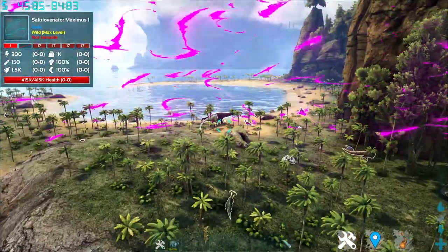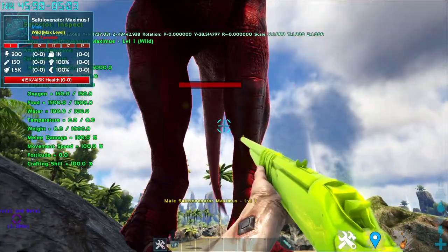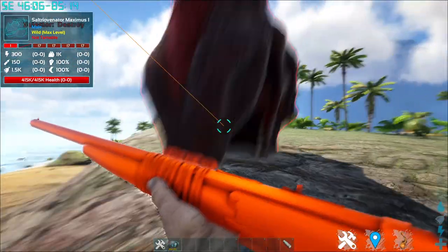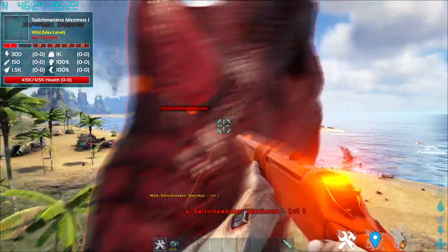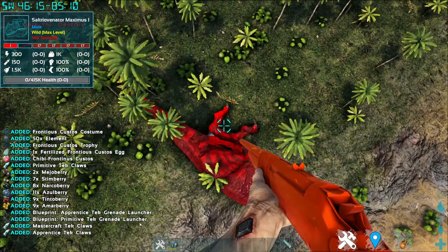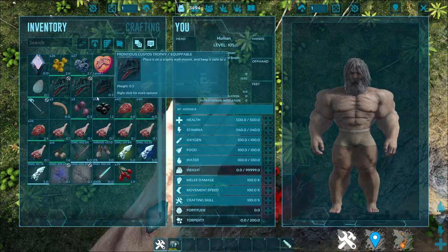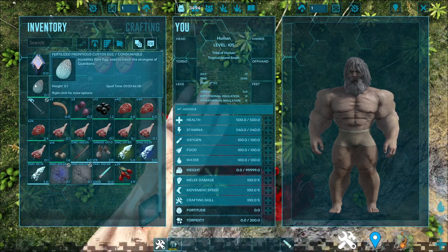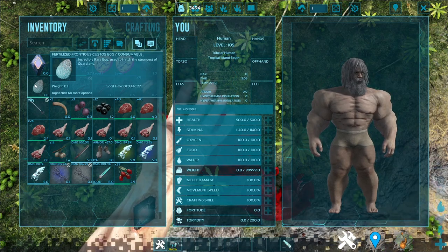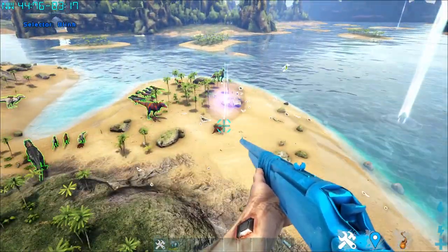Last is the Saltiovernator Prime, which has a pulsing aura and doesn't appear to spawn minions. It drops very similar loot to the boss variant. Most importantly, you get the Frotinus Custos Egg — the only way to hatch the boss variant of the Saltiovernator.